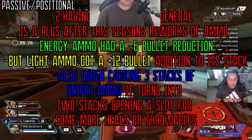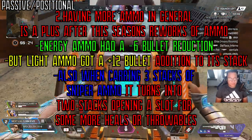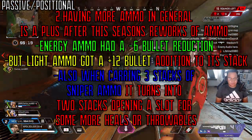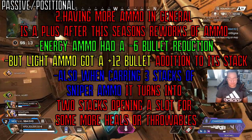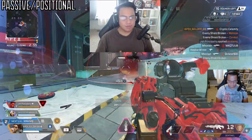Having more ammo in general is a plus after this season's reworks. Energy ammo got a six-bullet reduction, but light ammo got a 12-bullet addition to its stack. Also, when carrying three stacks of sniper ammo it turns into two stacks, opening a slot for more heals or throwables.